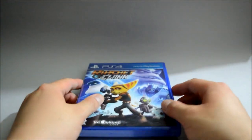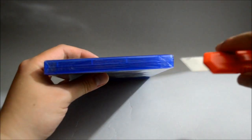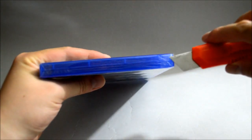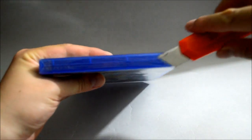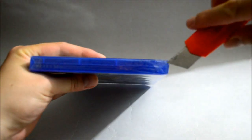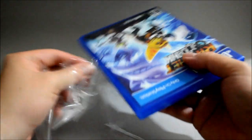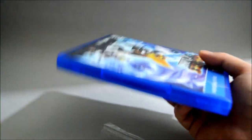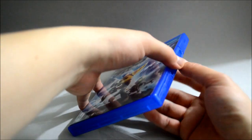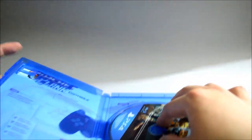So now let's open it to see what we have inside. Let's remove the seal and open the box. So there's nothing — only a game disc. Let's check the game disc.